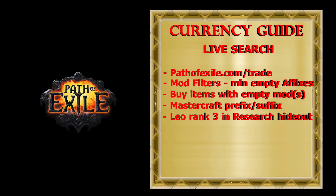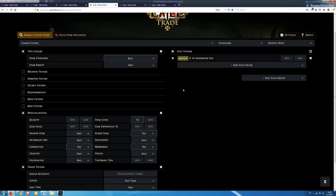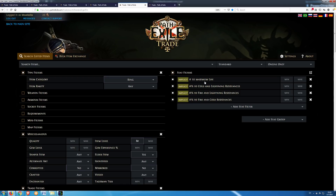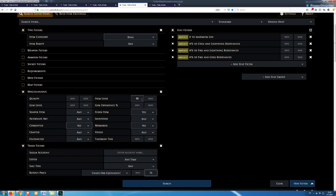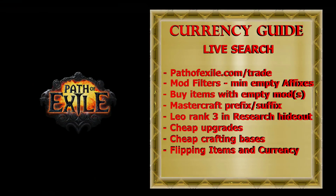Beside flipping, I usually use live search to find cheaper upgrades and crafting bases. For upgrades, just use the search as you normally would, but under the trade filter set the maximum price you are willing to pay and start a live search. For crafting bases, I usually search for leather Elder Belts: under item category choose belt, then set implicit to maximum life, item level minimum 75, elder item yes, and no for corrupted and mirrored. I set my maximum buyout price at 5 Chaos, which is 5 to 10 Chaos cheaper than usual. For Elder rings, I set stat filters for bases like Coral Ring and Two-Stone Ring, minimum item level 80, elder yes, no for corrupted and mirrored. If these rings are between 35 and 40 Chaos, I set my buyout price between 20 and 25 Chaos.